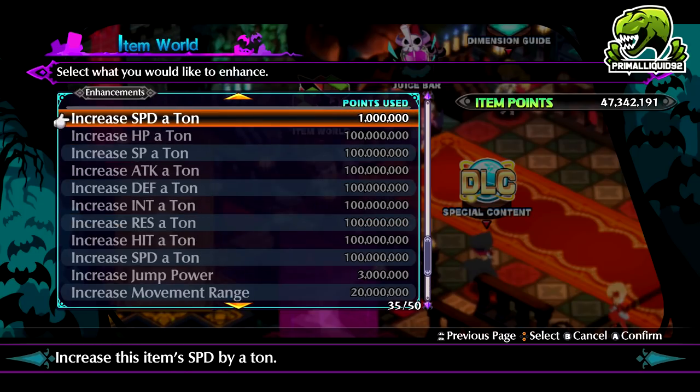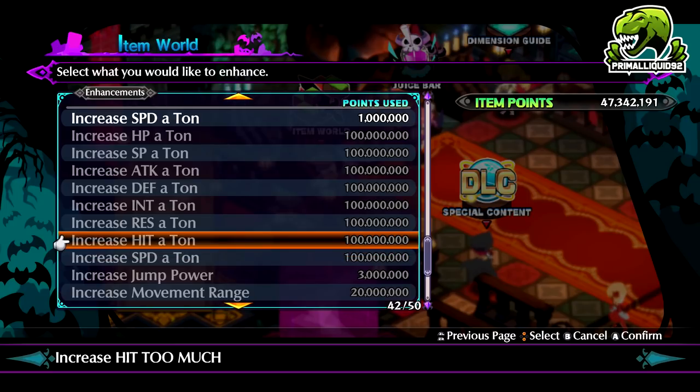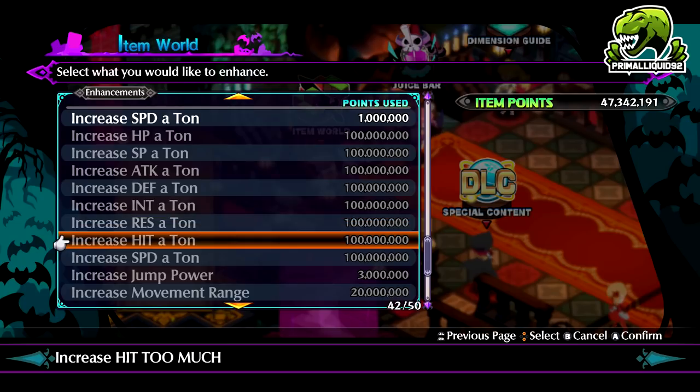When it comes to actually maxing a stat out, you could go through the item world and just keep killing the bosses over and over and upgrading the kill bonus and things like that. But that would take you literally years with how low the stat gain is in Disgaea 6. So the real way of upgrading your items is by using these builds.